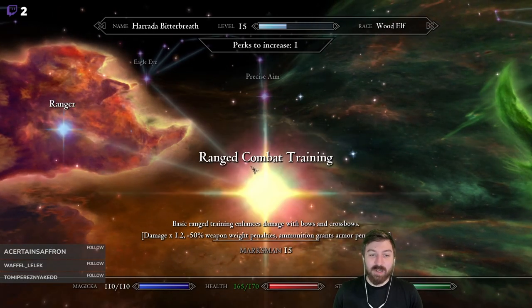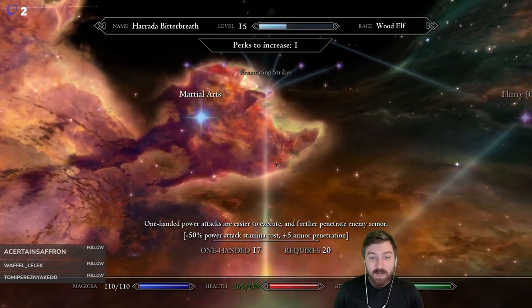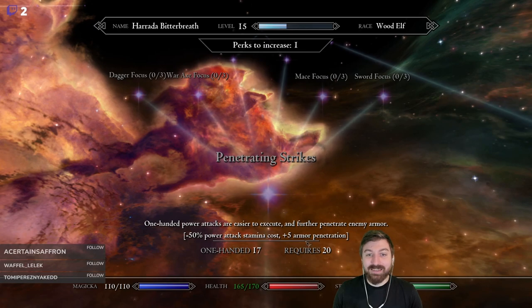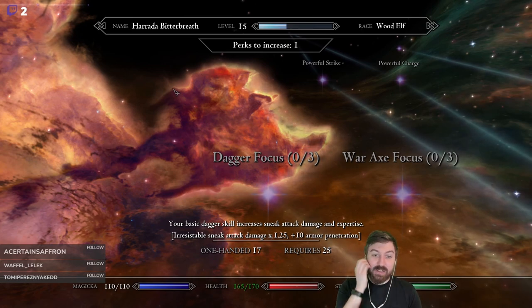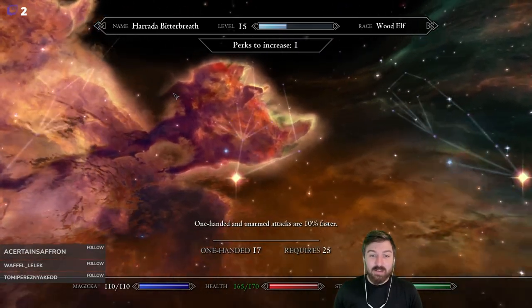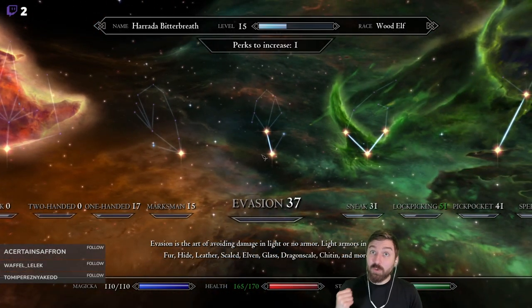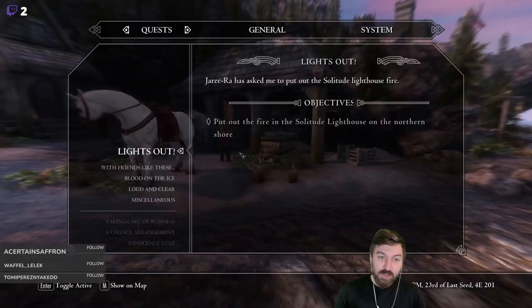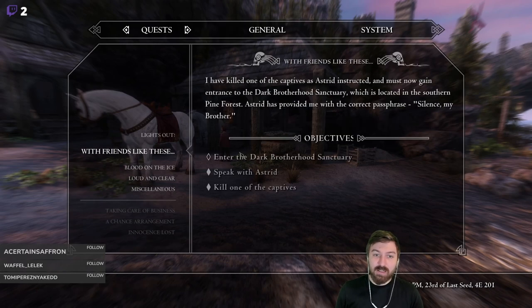We don't even have a perk in Marksman - we can put one in right now. We'd really like to get our first perk into Dagger Focus, because we know we're definitely going to be maxing daggers on this character. Unarmed attacks are faster - we don't really care about that. Being able to become more resistant before face-to-face combat is very important. There's a good chance we are not going to be doing this quest yet - probably around level 20.